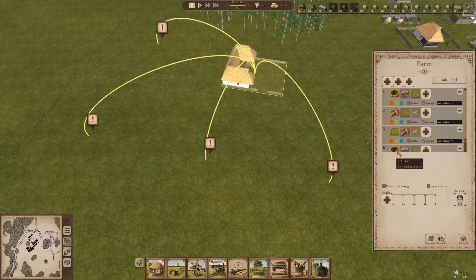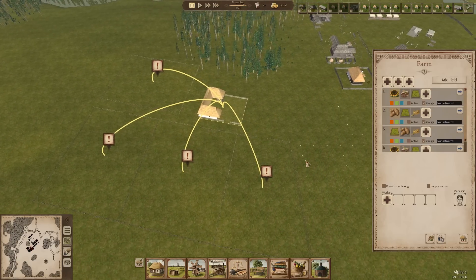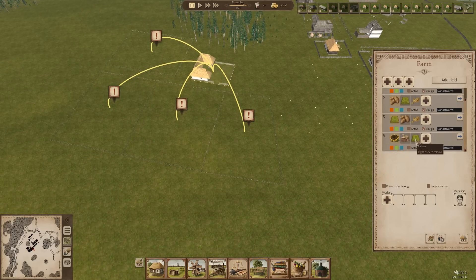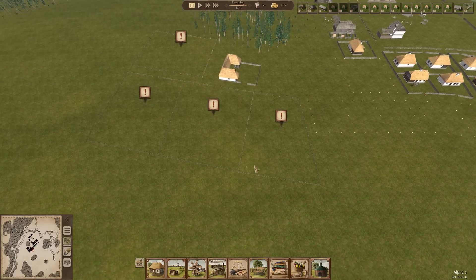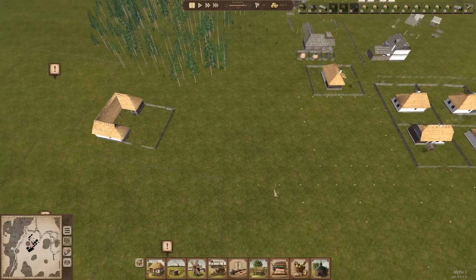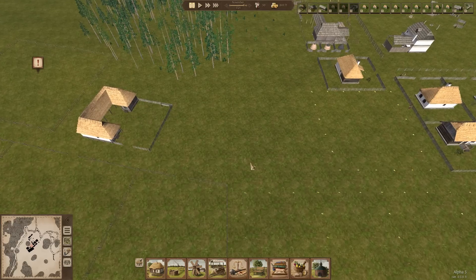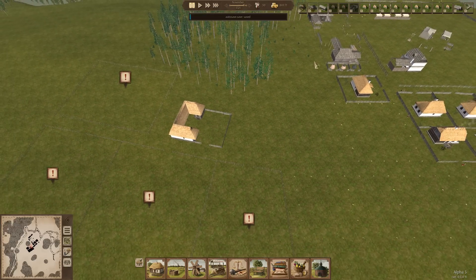I'm looking at it now thinking, should I add the fifth field? Maybe I could use this area for a field, but no - I'm going to leave it like this because I can always change things around. Now you have to activate the fields, but I'm not going to do that because we're not into the winter month yet. I'm not going to put any workers on yet either.